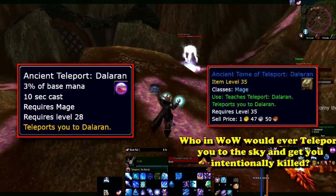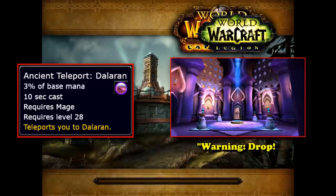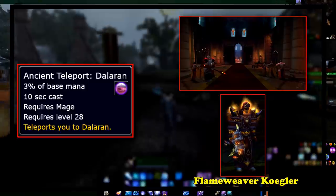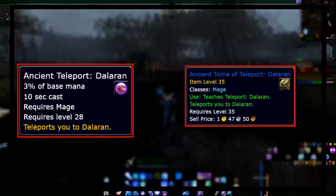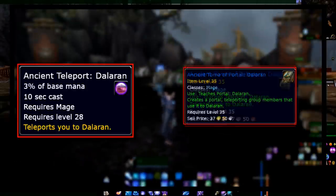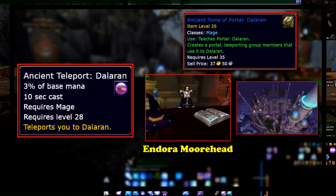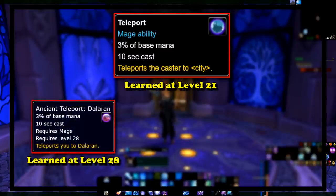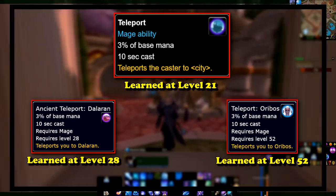This ability can only be learned from the Ancient Tome of Teleportation: Dalaran. Teleporting to Dalaran's old location will put you quite a ways up in the sky, so make sure you don't teleport anyone to their death. During Legion, there was also a portal in Dalaran to this location in the Chamber of the Guardian, with a sign reading "Warning: Drop." To get this item, a mage must go to the Scarlet Halls dungeon, defeat Flameweaver Koegler without allowing him to burn any books, loot his corpse, and then obtain the Ancient Tome of Teleportation: Dalaran from a bookcase in the boss room. Mages can also buy the Ancient Tome of Portal: Dalaran from Endora Moorehead in Northrend Dalaran, though it has limited supply. The only exceptions to learning portals at level 21 are the Ancient Teleport: Dalaran, which requires level 28, and the Teleport: Oribos spell, which cannot be learned until level 52.